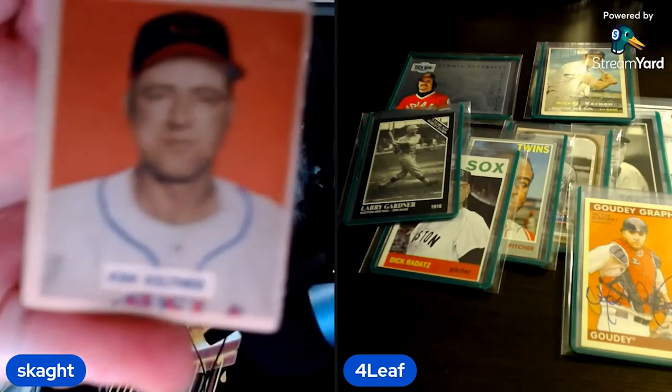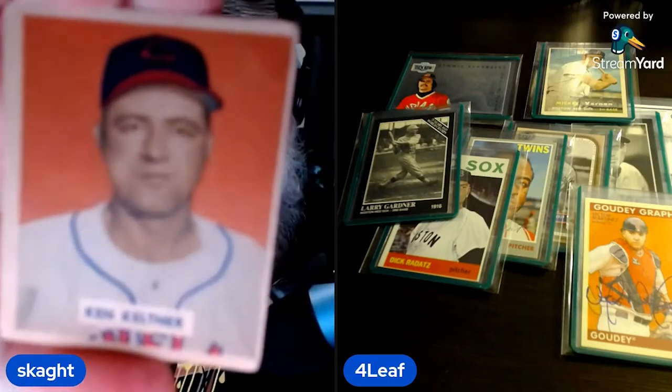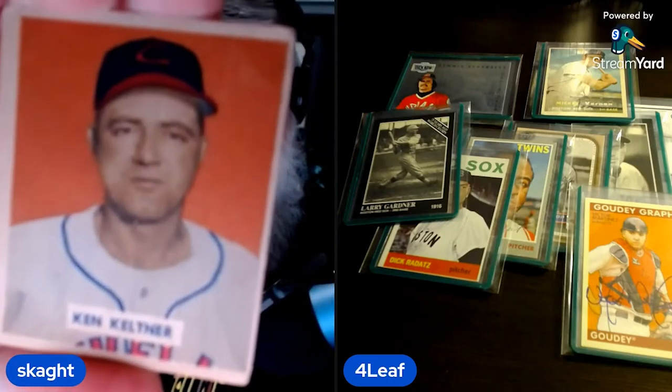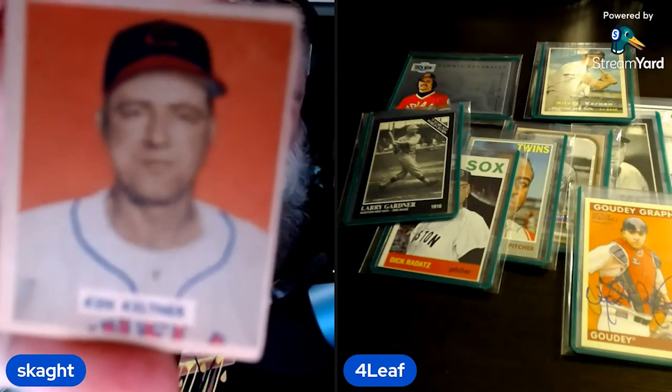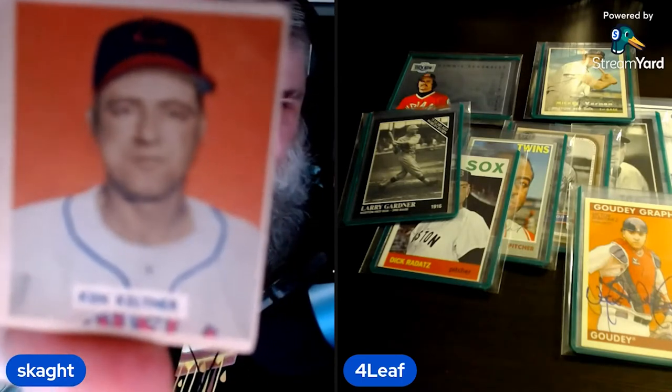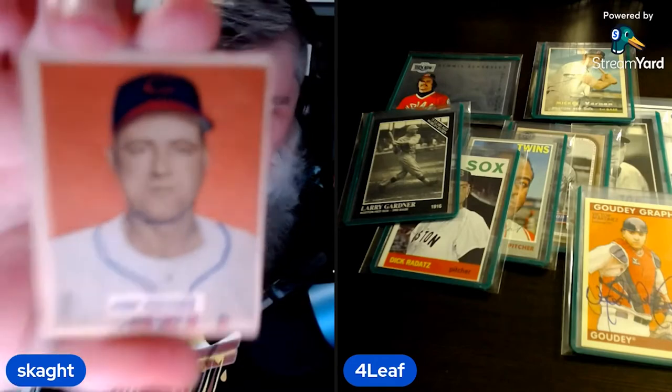Third base: Four Leaf has a player that nobody's really ever heard of — Ken Keltner. Scott had him on his short list too. Keltner was a 7-time All-Star and just a really really good hitter.